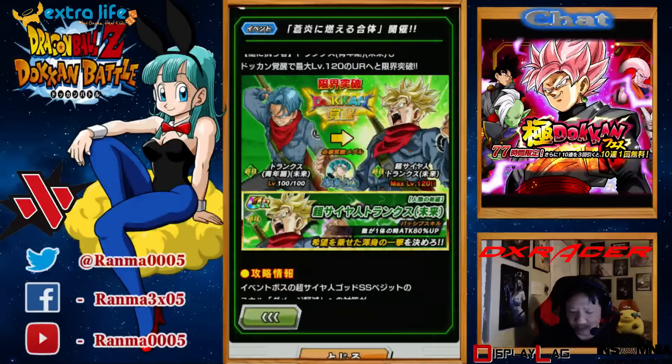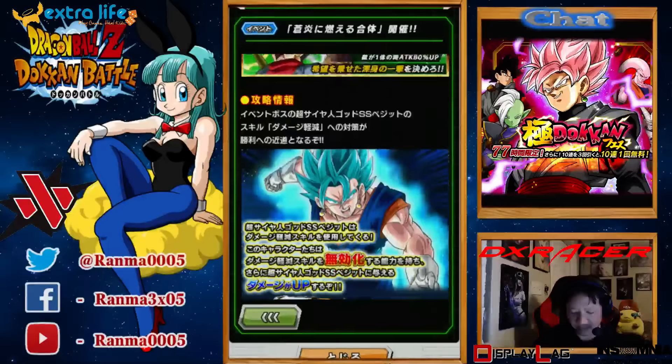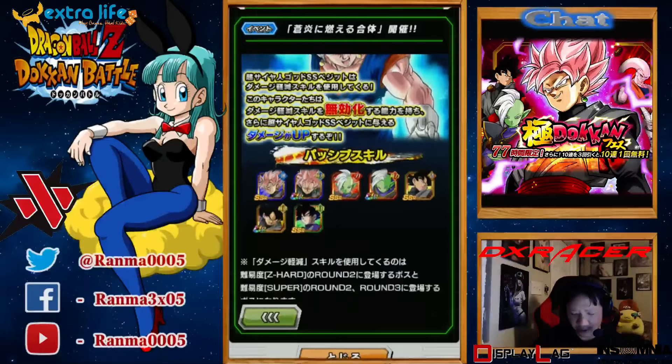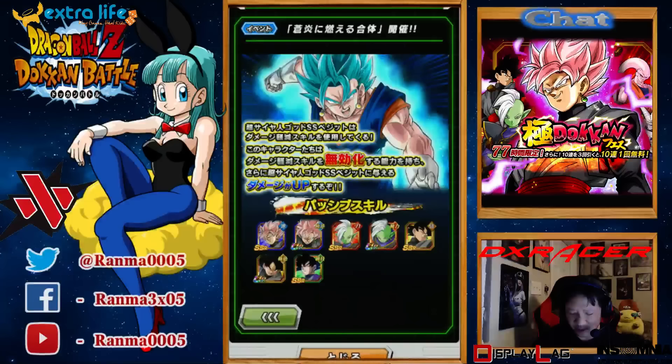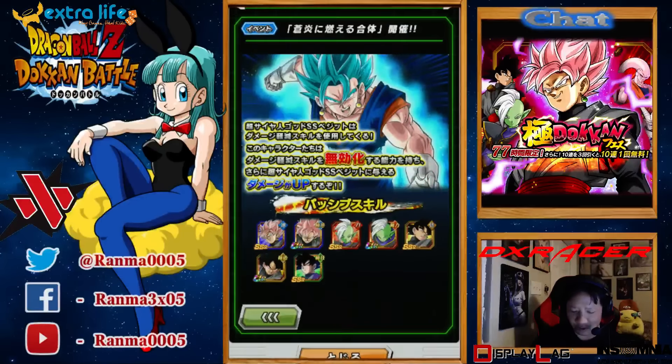Future Trunks from Super also gets a Dokkan Awakening, which is actually pretty cool. He uses the same medals. These are the units that get super effectiveness against them, but from what I've read, it sounds like all you need is a strength theme. Like double Omega Shenron should do really well.